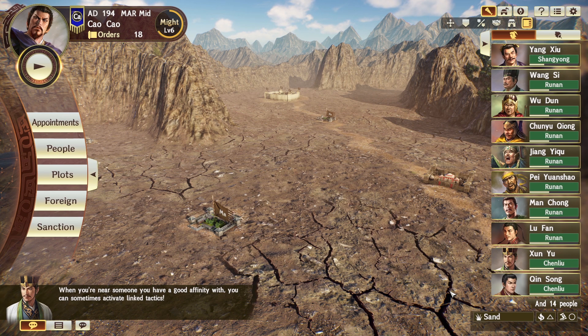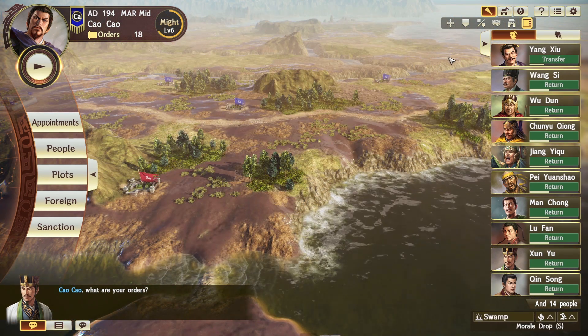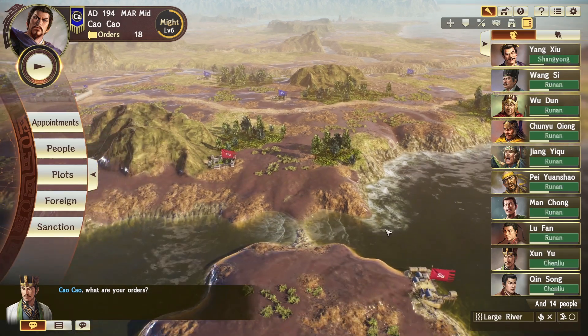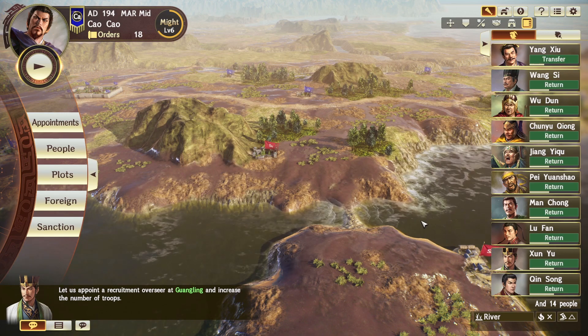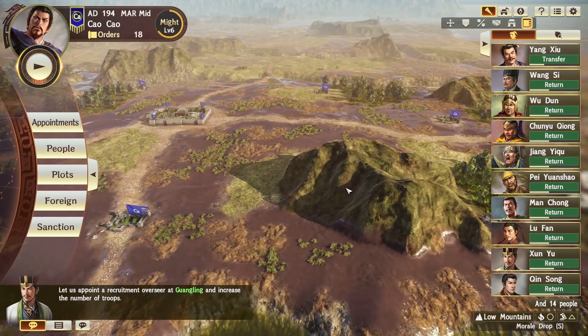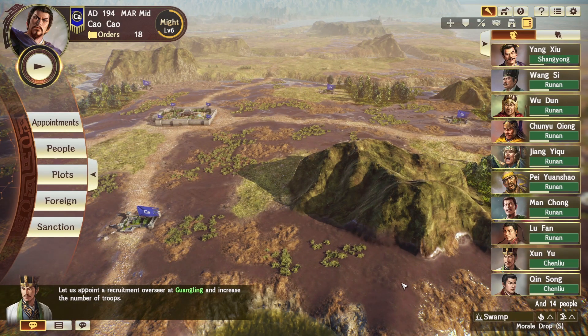On average, all formations lose three hexes moved per turn while marching through sand compared to flatland. Moving on to swamp — swamp is scattered throughout the map but is found in high density on the eastern side of central China. On average, most formations lose four hexes per turn compared to flatland while marching through swamp.